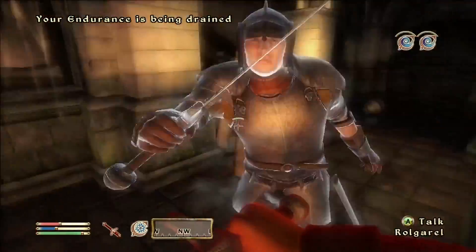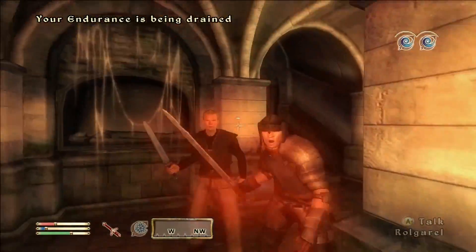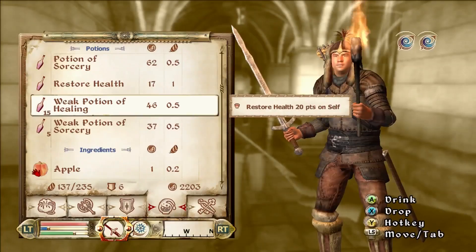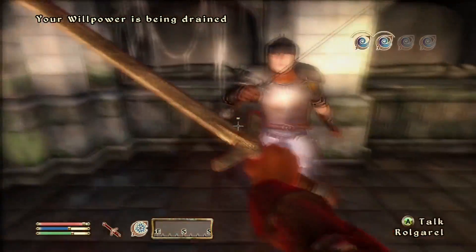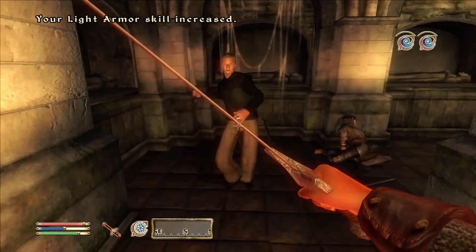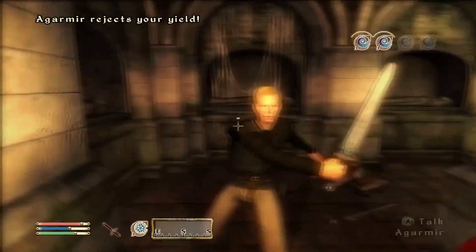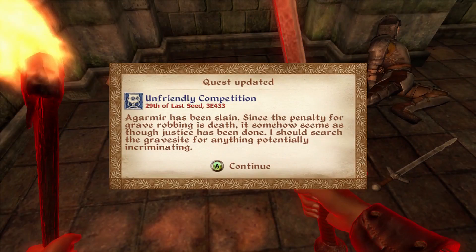This guy has full armor and an enchanted sword — I do not. Oh my god, that was close. I need Magicka potions too. Trying to yield — this is my last chance before I slaughter you. With the potions that wasn't too bad. Argomir has been slain — grave robbing carries the death penalty so justice has been done. I should search the grave site for anything incriminating.